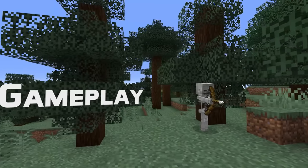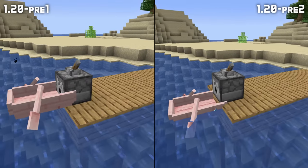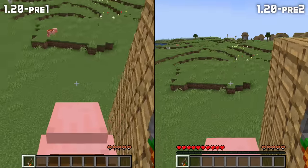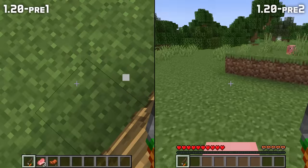Let's start with gameplay. A very old bug with dispensers has been fixed, so boats no longer get stuck in the dispenser they were dispensed from. Rideable entities that are steered by holding an item no longer die after climbing down a ladder far enough.